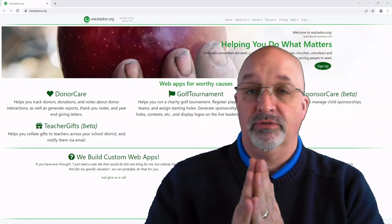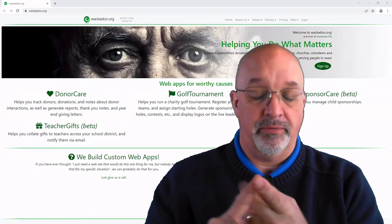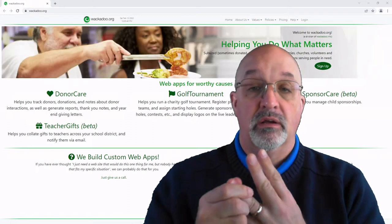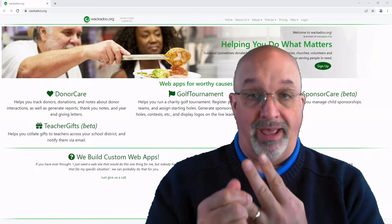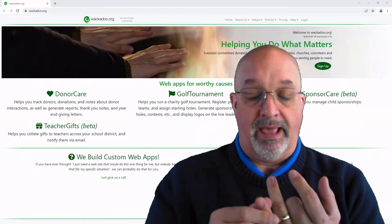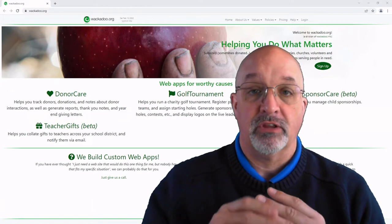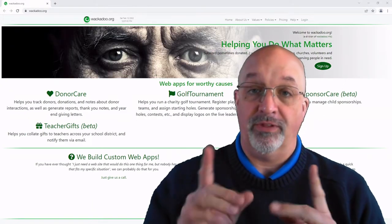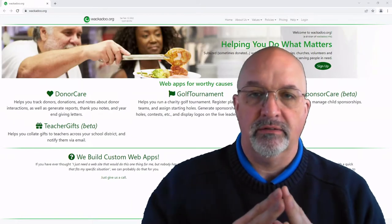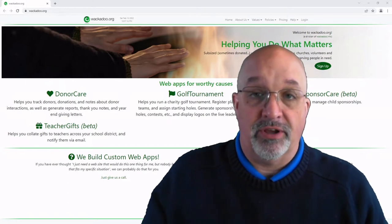In this video, we're going to walk through how to become a Wackadoo customer for a golf tournament, how to set up your charitable golf scramble, and then we're going to pretend that we are sponsors who want to pay you for particular sponsorships at your event. Fourth, we're going to pretend that we are players who want to sign up to play in your event. We're going to do all of that in this video — hopefully in one take — and it'll take about a half an hour. You can pause and come back as you need to, but those are the four main activities.